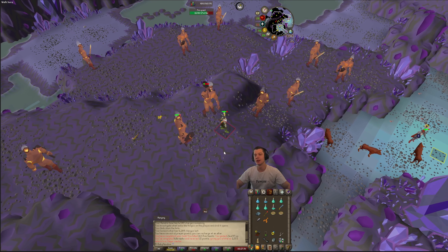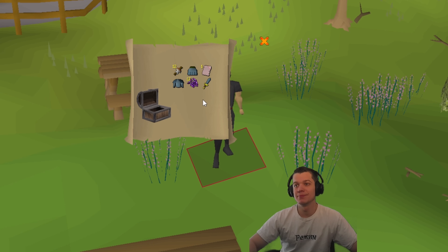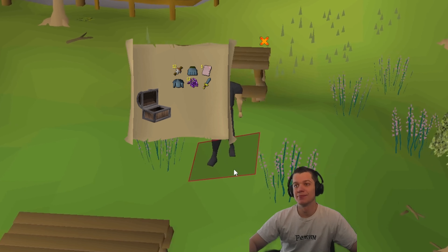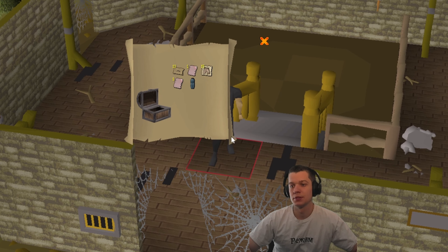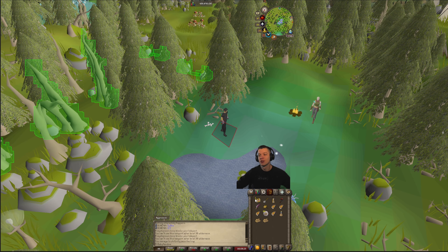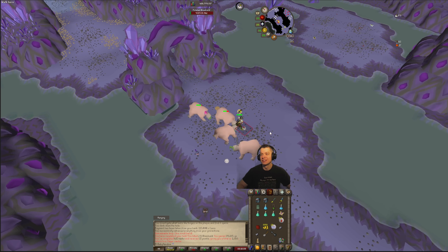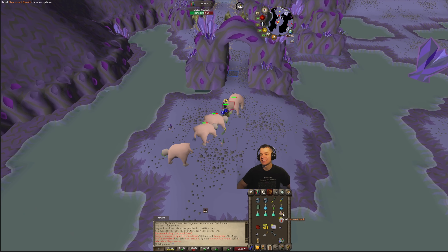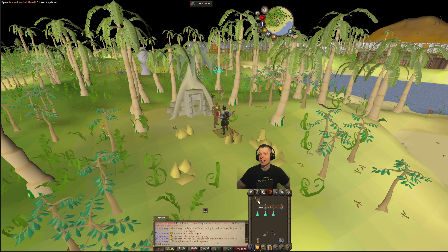231 bloodvelds — nice little XP task. Got a cheeky hard casket — nothing. Another hard clue — nothing again. Final kill of the bloodveld task. We did get a clue scroll on the last couple of kills, so let's get that done first before picking up our next task. Hard casket — nothing.